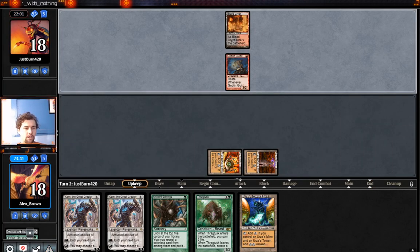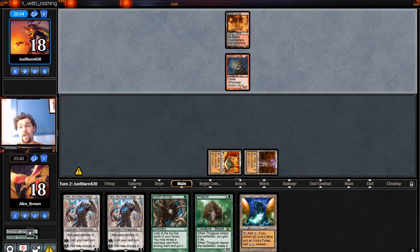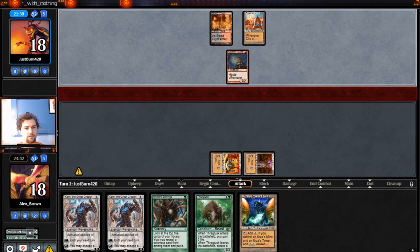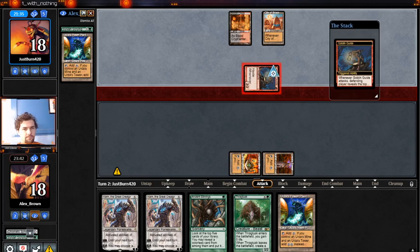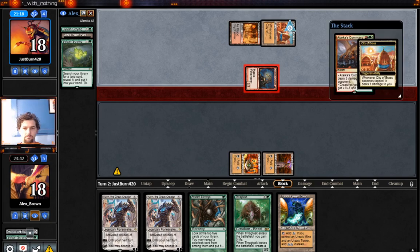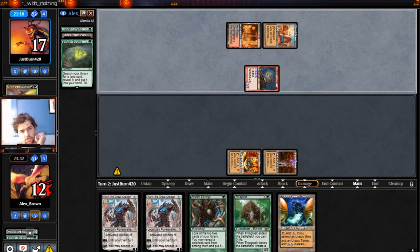Especially if the opponent had a one-land keep again. Because even though they can attack down the Karn, they can't cast Smash to Smithereens or Destructive Revelry — not sure which one they'd be playing. Let's see what Goblin Guide shows: Sylvan Scrying again. A little unfortunate we don't have a green source for these. An Atarka's Command — alright, sure. Go to 12.